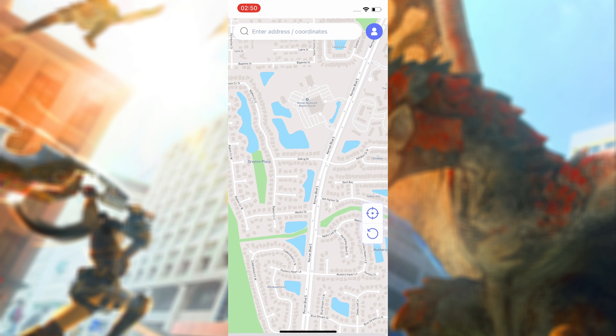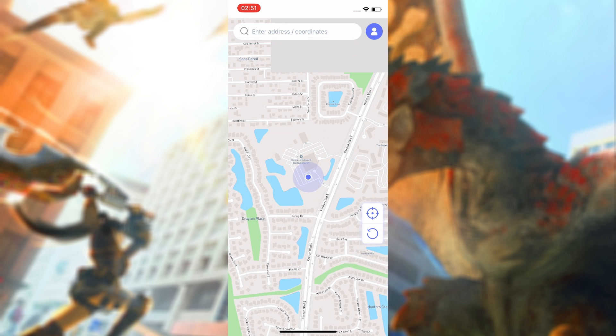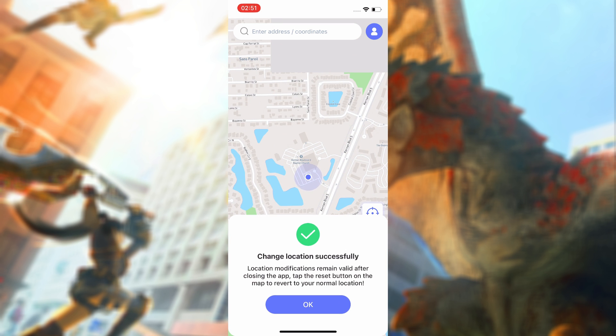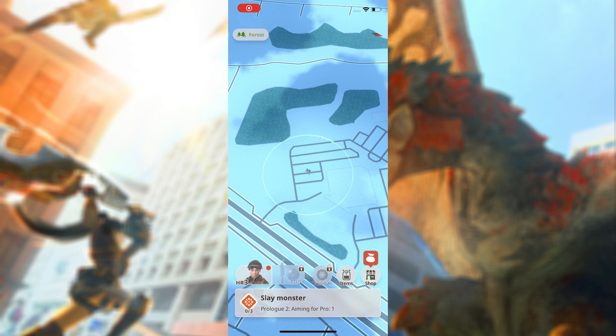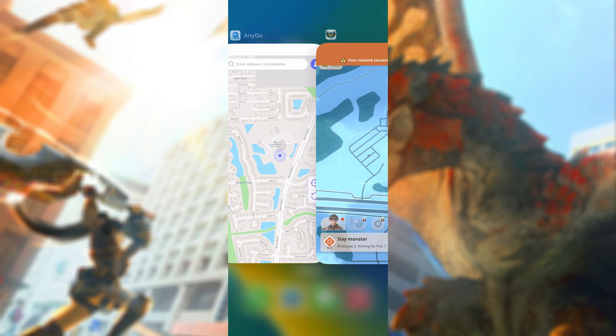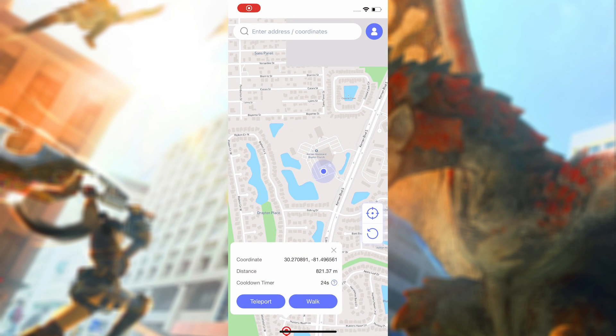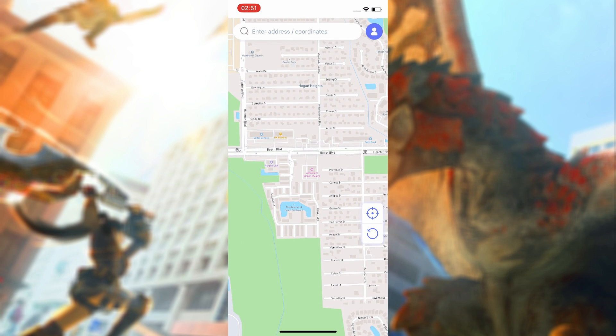Launch your iToolab iGo app. Change to a new location with teleport mode, then tap Teleport. Go to Monster Hunter Now and log in — now you are in a new place. Just put a pin on the map.